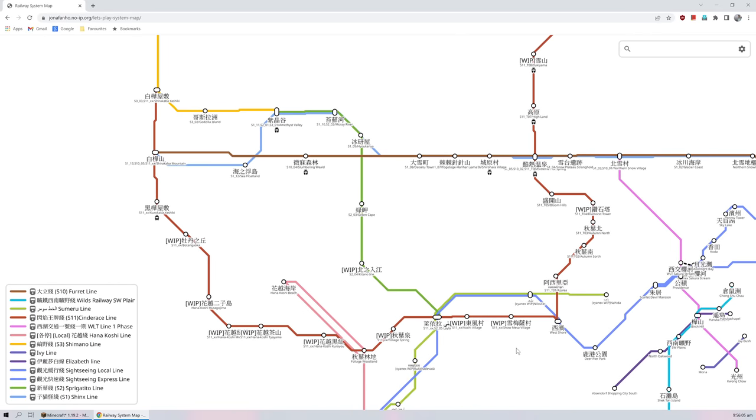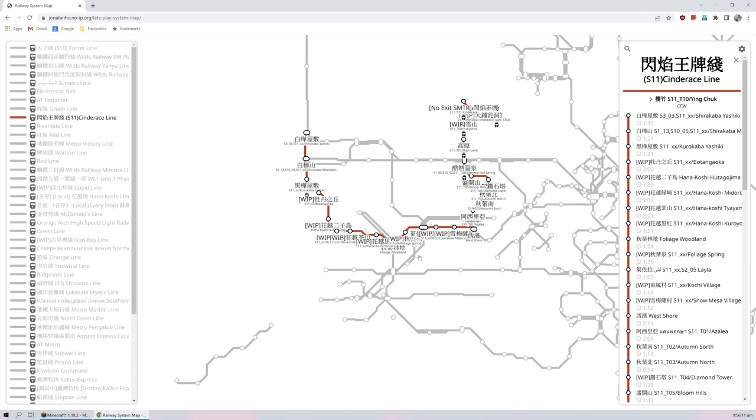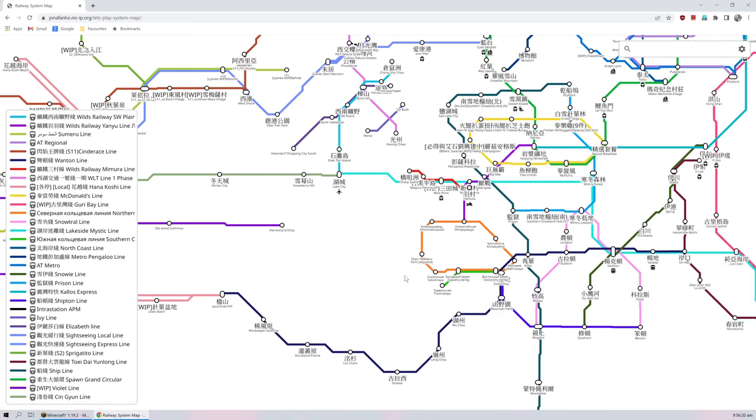And the Cinderance line looks like it's been extended — it's really long now. This is the Hanakoshi line, but I don't think it's ready for visiting yet, so I'm not going to do that right now.